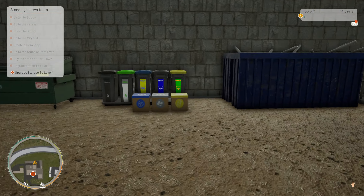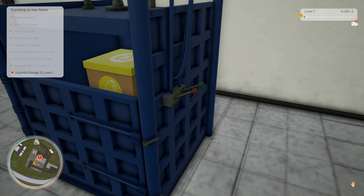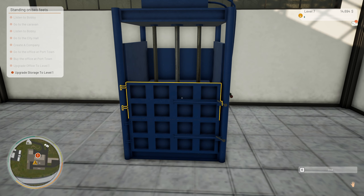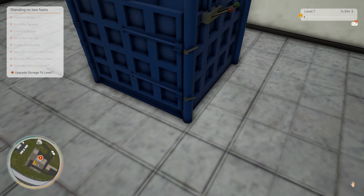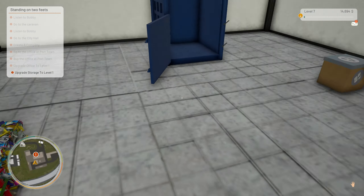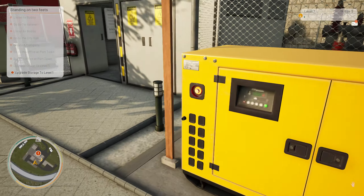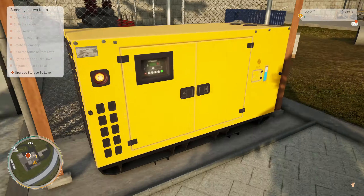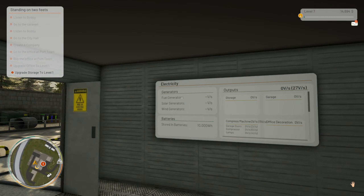That is pressed plastic — interesting. I like that. It's already used half our power. How much power do we have? 100%. Let's shut this down. The power is still working — we have 10,000 something stored. So if that's the case, let's look at what else we can buy, because I don't have very much money.